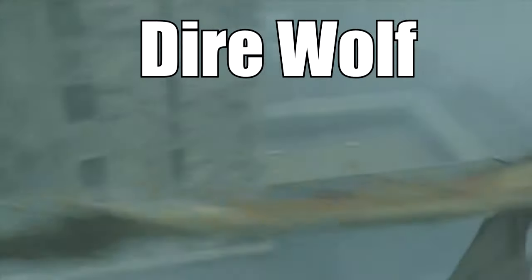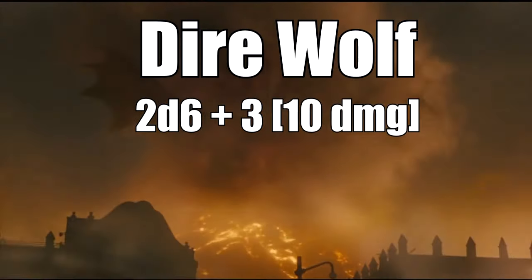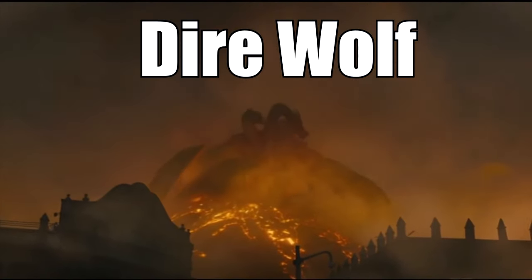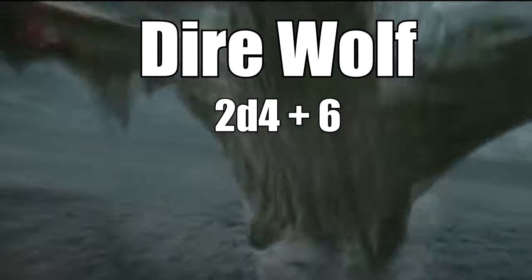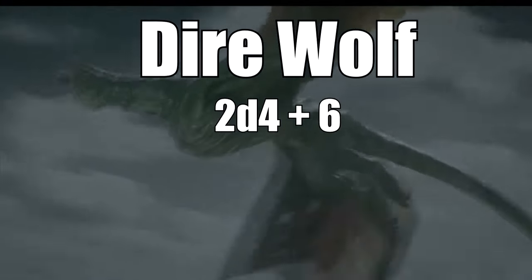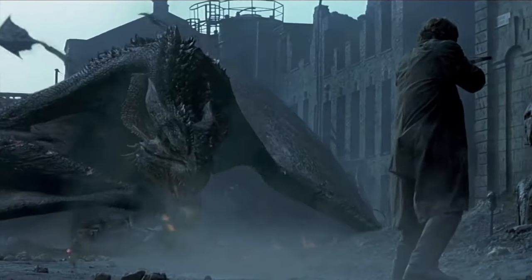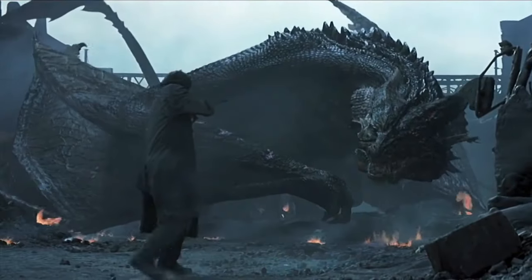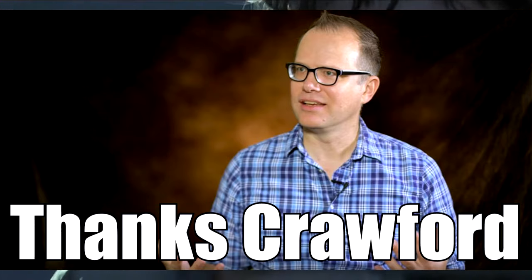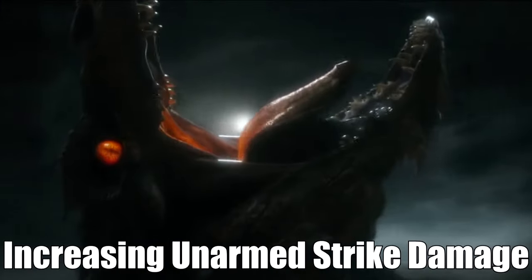Let's look at a direwolf. This creature is going to be doing 2d6 plus 3 base damage, which averages out to be about 10 points of damage. If we hit with an unarmed strike and use a bonus action to take another unarmed strike thanks to our martial arts feature, that's 2d4 plus 6 damage, which averages out to be 11 points of damage — a straight up boost to damage for many beasts. If we use flurry of blows, it's 16 damage on average. And this is all rules as written. Your martial arts die does affect your unarmed strikes in your wild shape, and a lot of damage in this build is tied up to upping your unarmed strike damage and frequency.